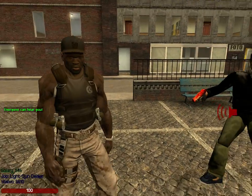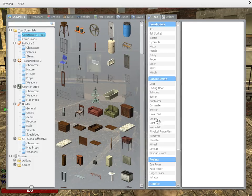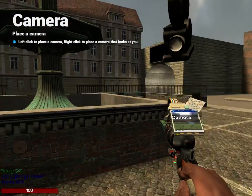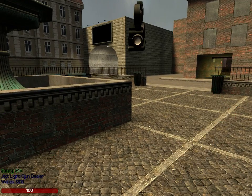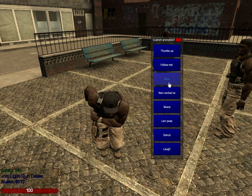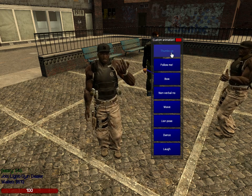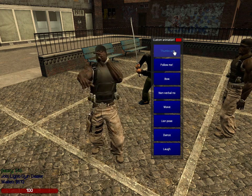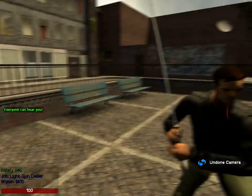If you have your keys out and you're not looking at a door, you can left click and do actions like bowing. That's pretty much that.